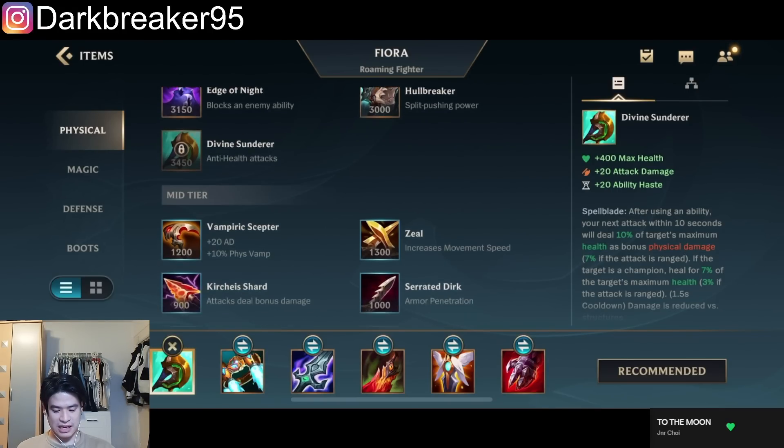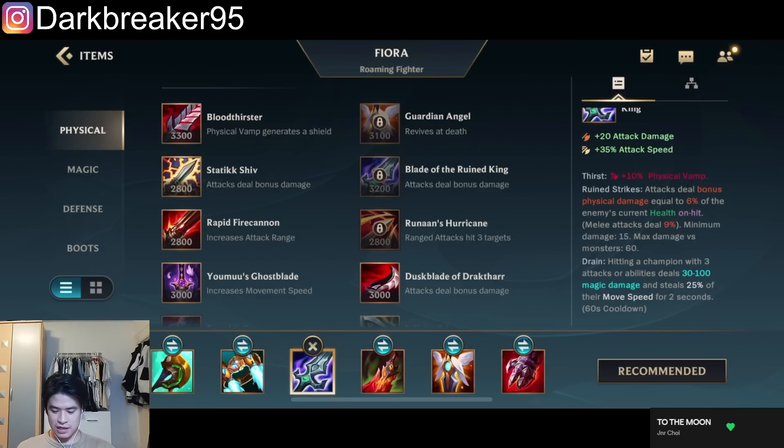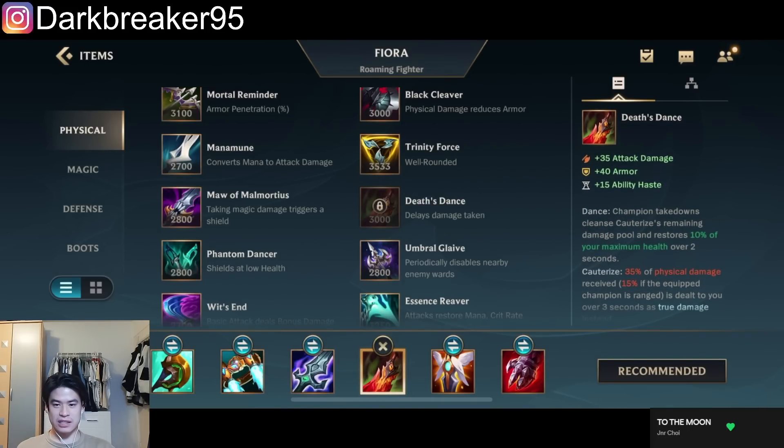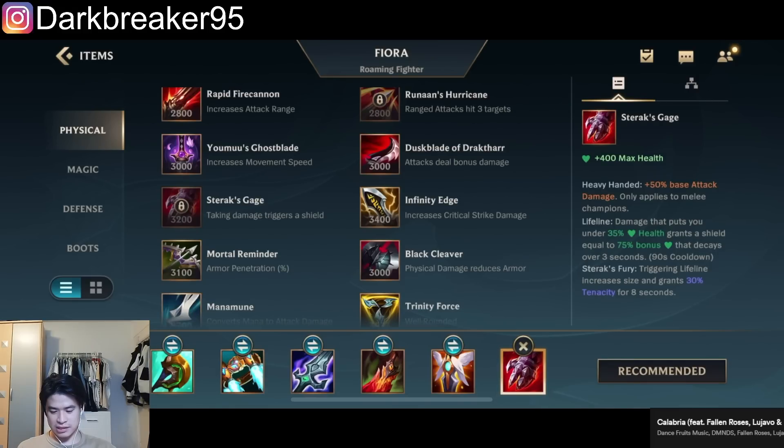The main core item is still Divine Sunderer, granting you tons of damage and sustain against tanky champions. Blade of the Ruined King gives you a lot of damage and dual power, life steal, and you're stealing movement speed from the opponent doing a lot of magic burst damage. Death Dance gives physical damage reduction, great for team fighting and one versus one against physical damage champions. Whenever a champion dies you get extra sustain. Guardian Angel for the revive in team fights, and Sterak's Gage giving even more HP, plus 50% base attack damage, plus a shield when you're on low life.